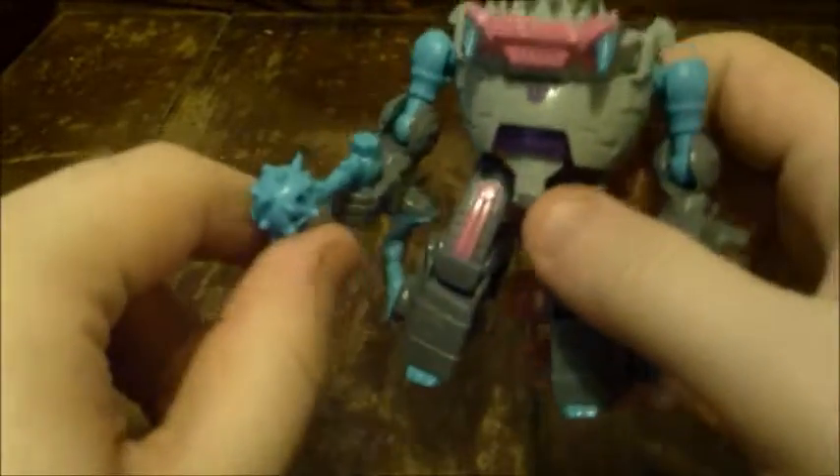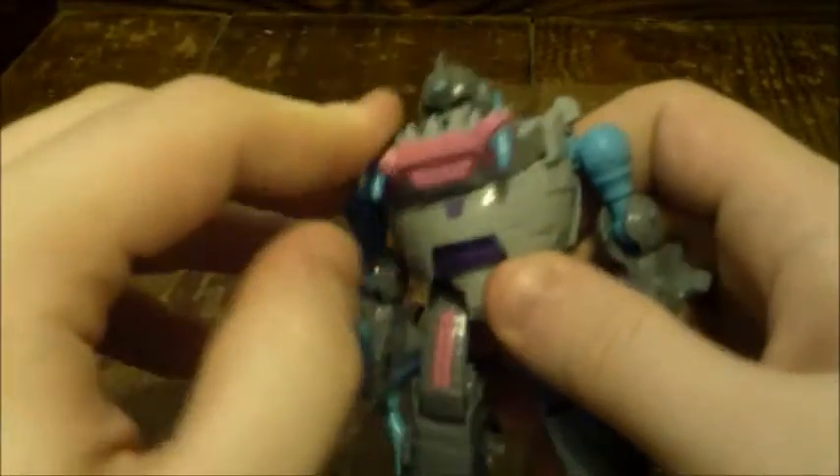Let's talk about what we do get. There's some purple paint, and most of the paint carries over from the Sharkticon mode. The extra stuff you do get: a little Decepticon symbol tampo there. You get some purple right here on the chest, which kind of reminds me of Galvatron's chest. You also get some yellow or pink right here, and then blue for the little feet — so it's nice that they actually painted the feet so you can see them easier.